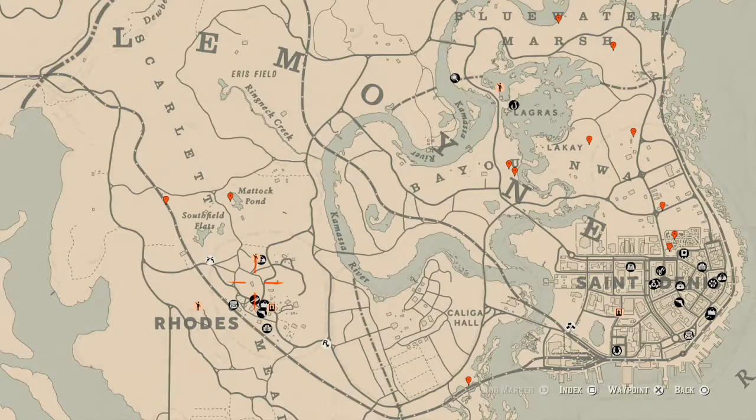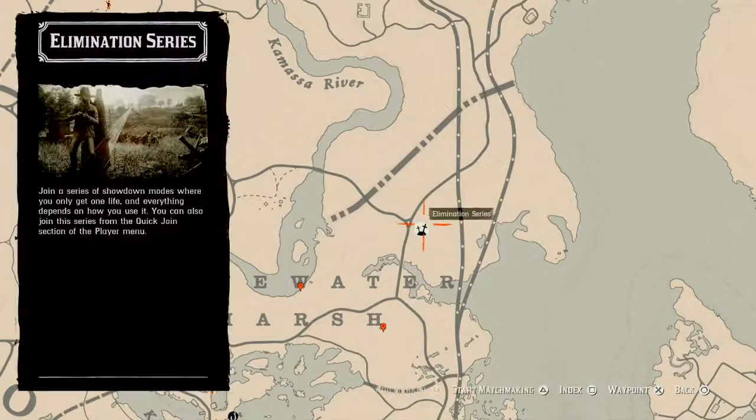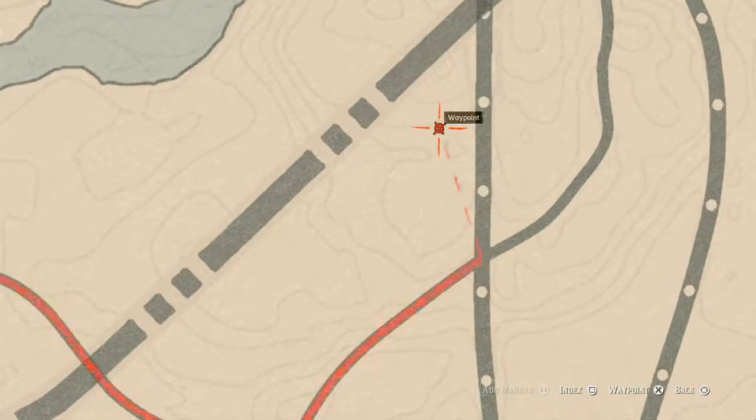Let's get to the things we'll find across the Lemoyne area of the map. Starting up here right above the Elysian Pool area — there's a little triangle right here, and right above that triangle you guys will find an Antique Alcohol Bottle, which is a Grand Corazon antique alcohol bottle. It's at the back of a broken down wagon, so go grab that.